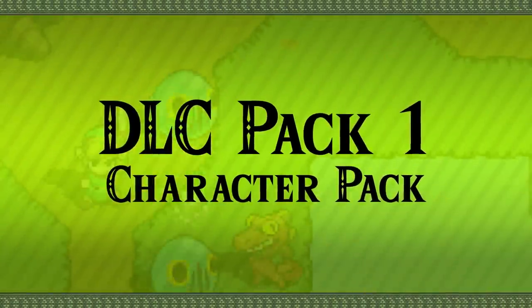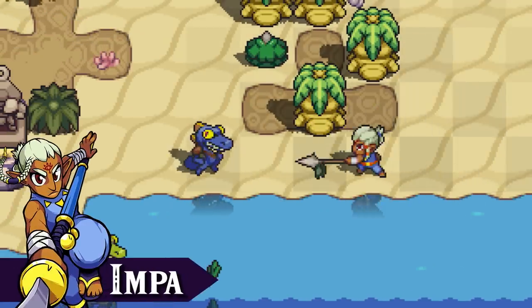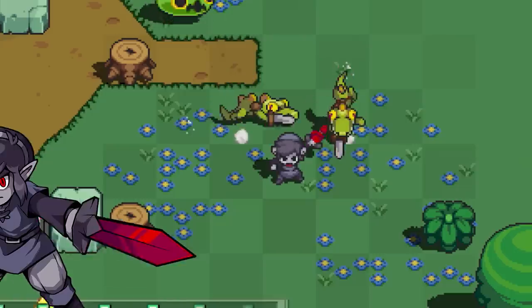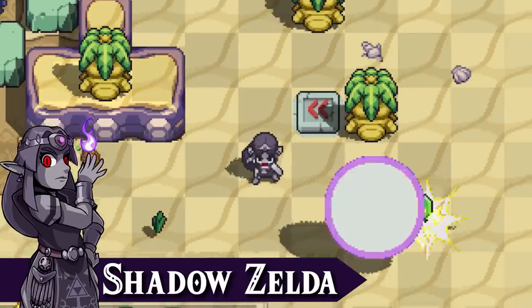Pack 1: Character Pack. Five newly added characters join the ensemble. Impa excels in ranged attacks with the Naginata. Take one hit or miss a beat with Arya, and it's game over. With these characters, you can take your musical journey for a new spin.